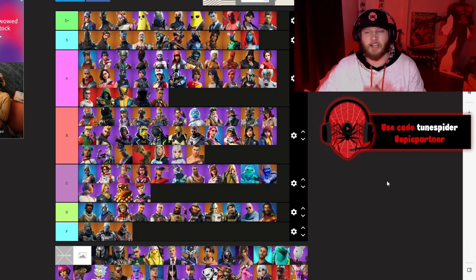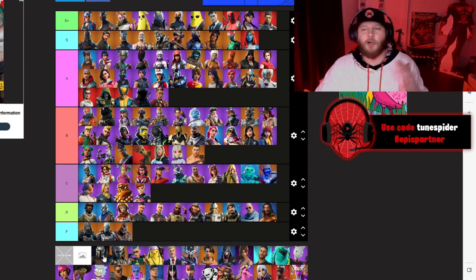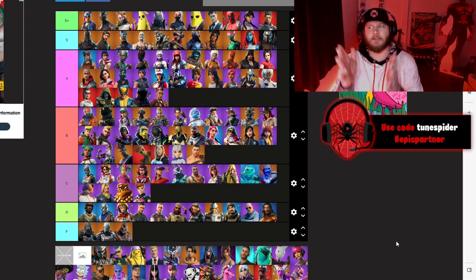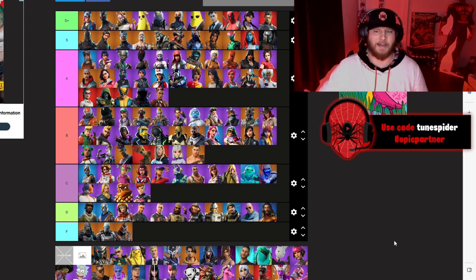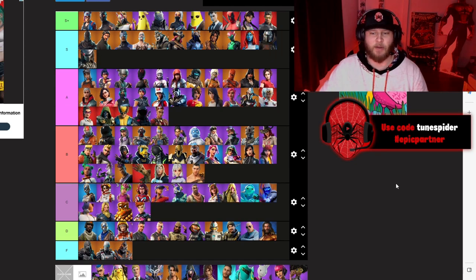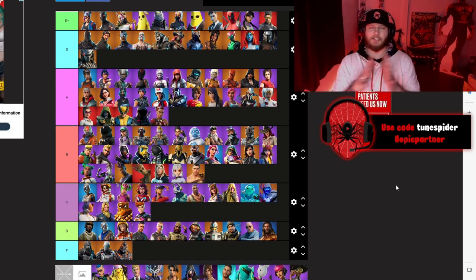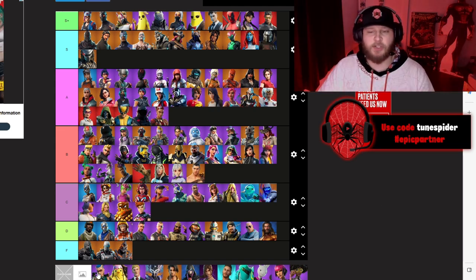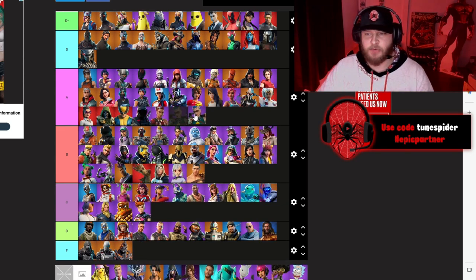Menace going B because it was a really cool tier 100 skin. The Mandalorian has to go S — our first Star Wars collab skin in the battle pass, also just a very sick skin. Predator also going S — they killed it with these two collabs in the battle pass.